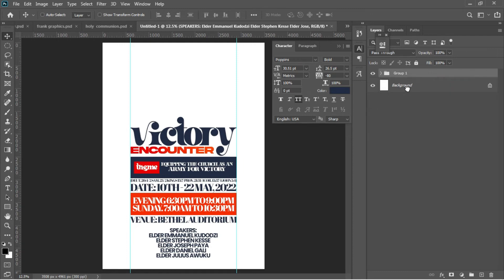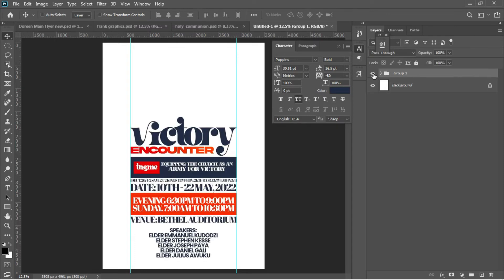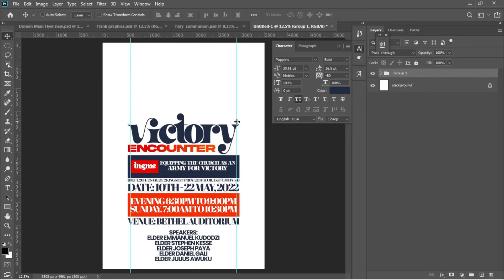Now I can add the speakers to Group 1 so everything is in the same group — I can activate and deactivate the group as needed. Ctrl+T to transform the group, hit Enter. Ctrl+A to select everything, center it, and Ctrl+D to deselect.